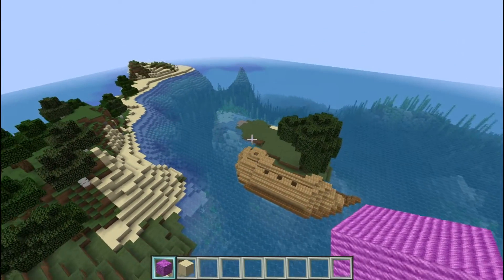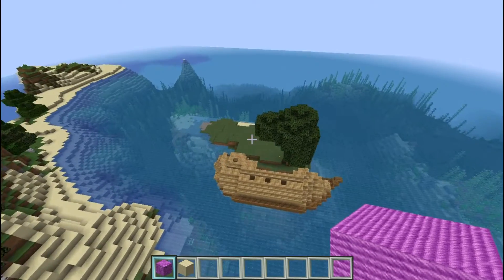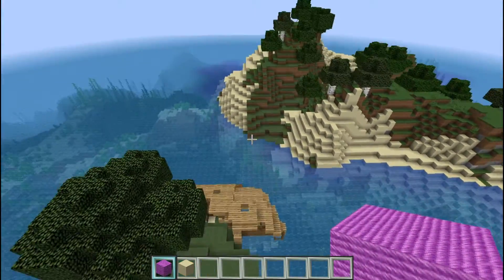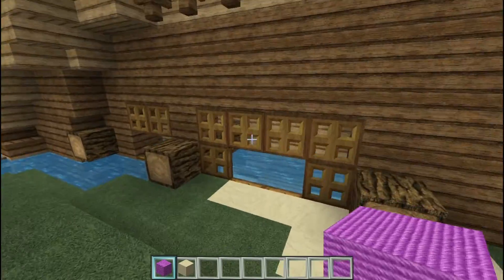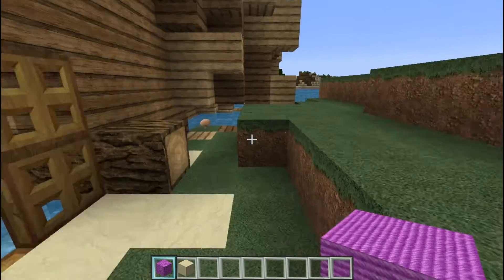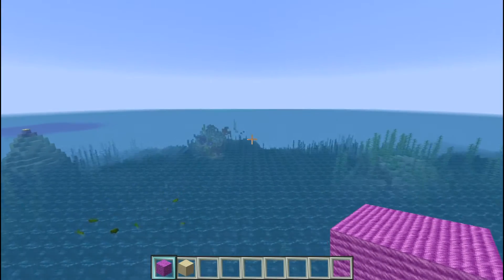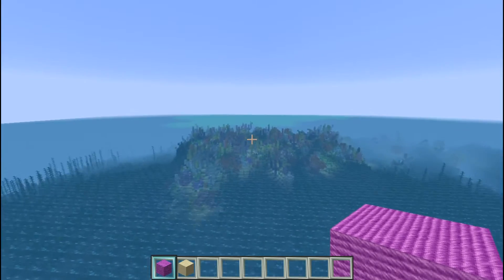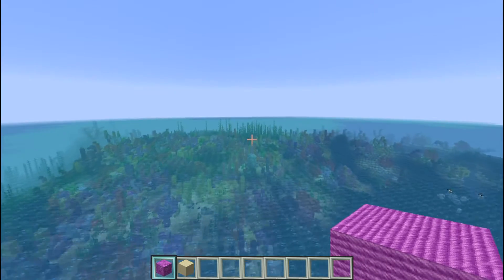Check it out — is that not gorgeous? Perfect. I keep checking these little islands to see if I spot bees, but not yet. I'm not sure if it needs to be a forest or flower forest biome. This is so nice. I'll leave exploring it up to you. The coral reef looks beautiful, and like I said, there are a couple of nice shipwrecks to the west if you want to check those out.